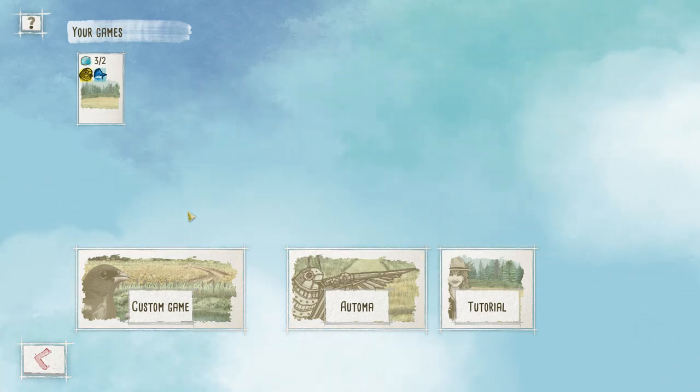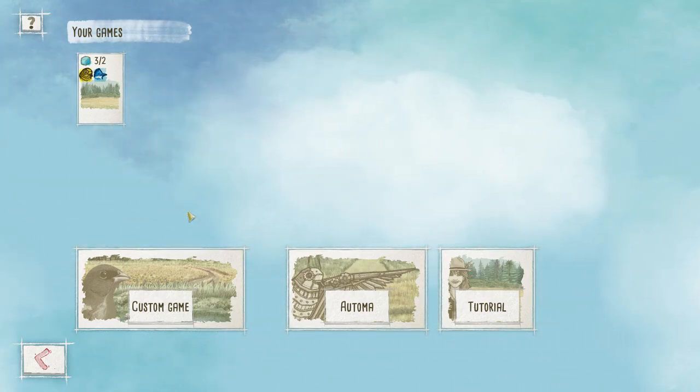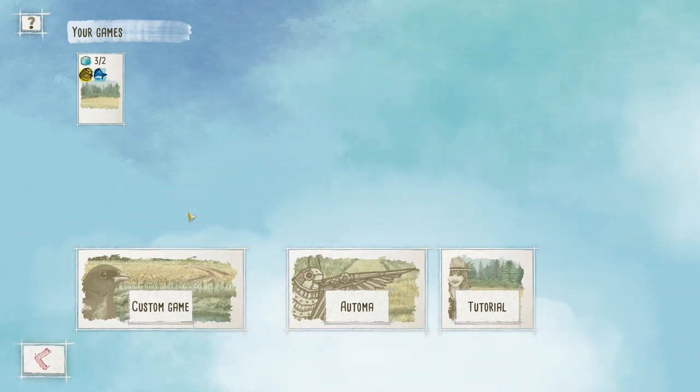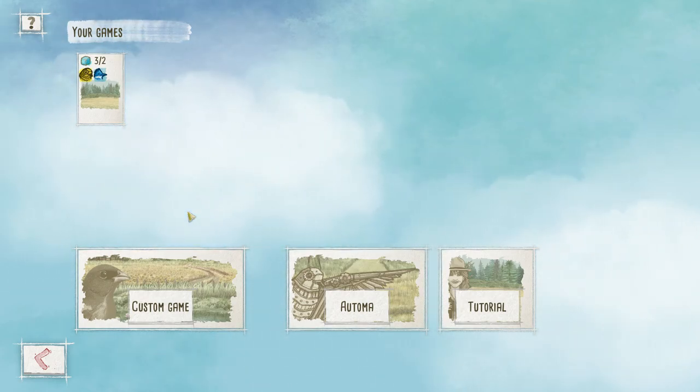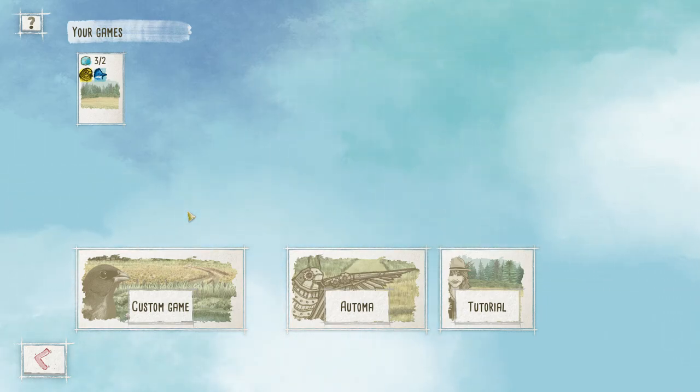I'm not very good at explaining games or explaining things in general, but I'll try to do my best to do a brief explanation. Wingspan is kind of like an engine-type building game where you have to play your cards — play your birds — to be able to play more, get more stuff, and do things more efficiently because the birds have specific powers, specific abilities, and certain feather points which is what you use to score the game at the end.